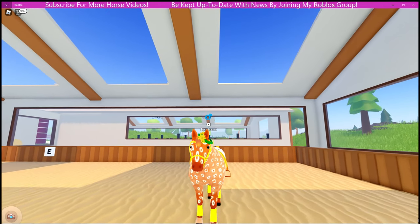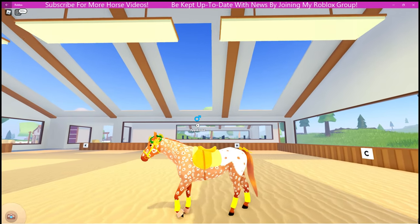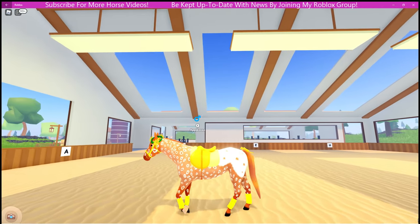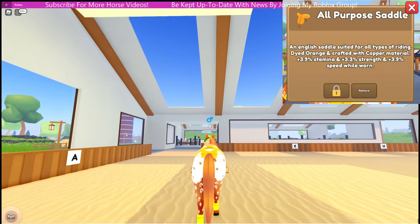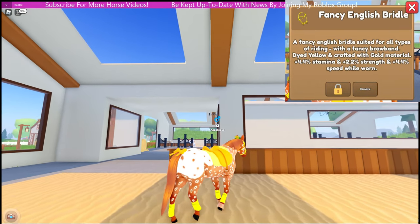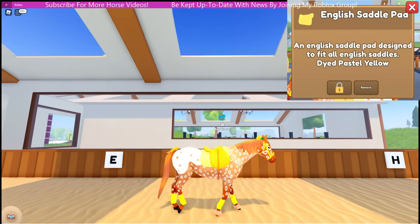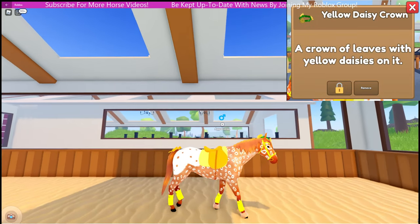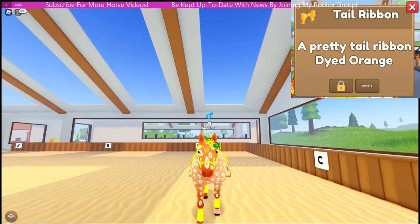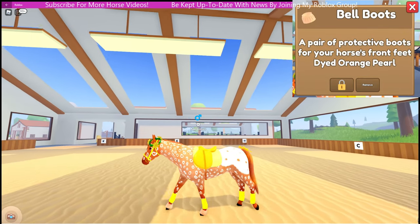This is A, and A does need a name. A is an Appaloosa stallion in the peacock coat with chestnut mane and tail. This Appaloosa was also purchased. He is wearing the orange copper all purpose saddle, yellow gold fancy English bridle, pastel yellow English saddle pad, yellow daisy crown — so cute — orange tail ribbon, yellow polo wraps, and the orange pearl bell boots.